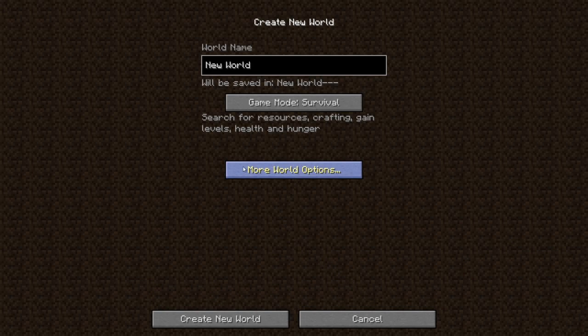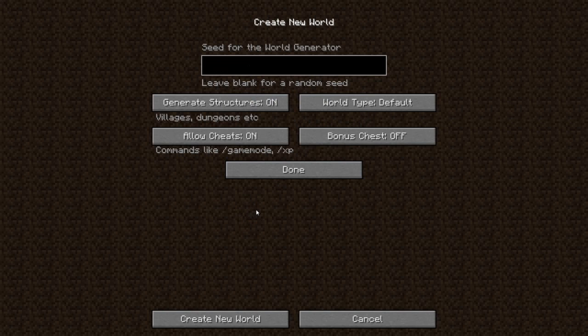If we go to Create New World and then go into World Options — I'm going to quickly switch this to Creative Mode — we have a few buttons here: Allow Cheats, commands like slash game mode and slash XP, and we also have Bonus Chest.